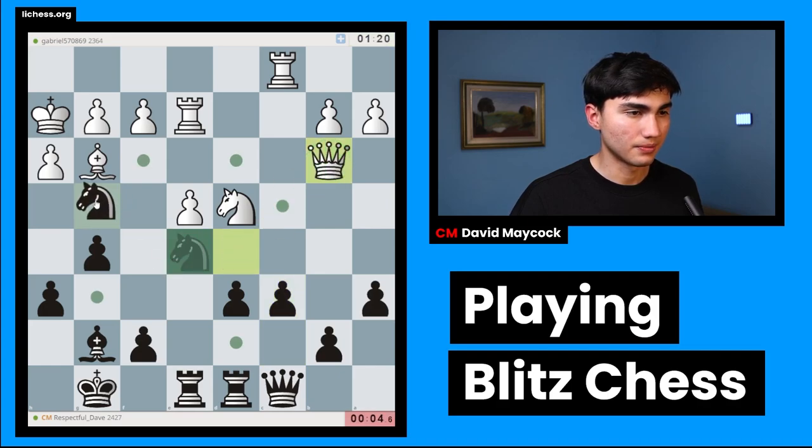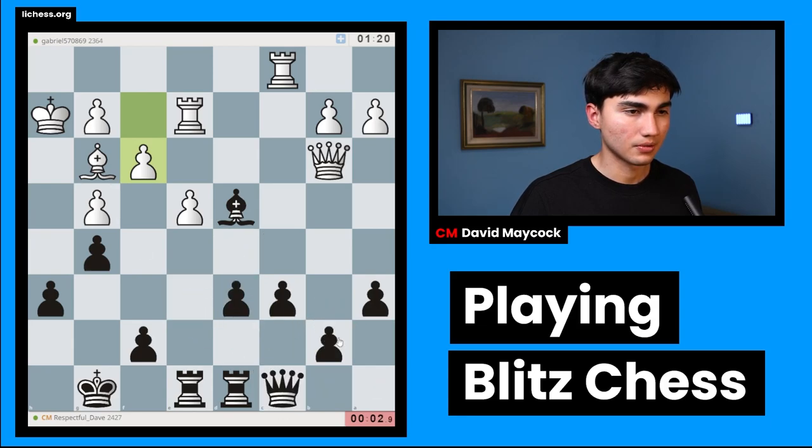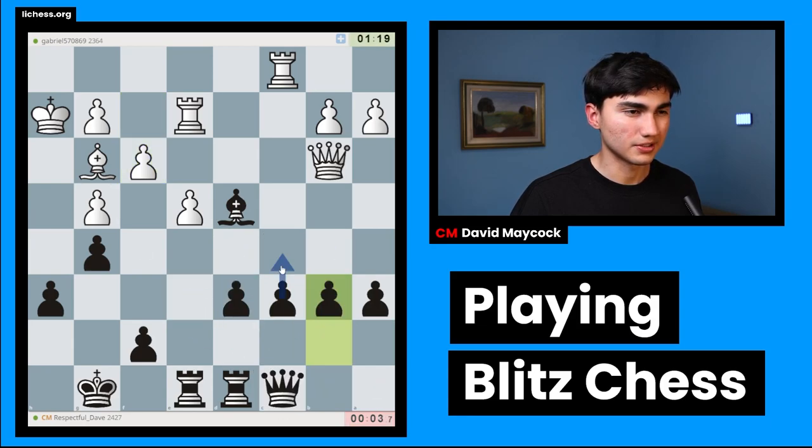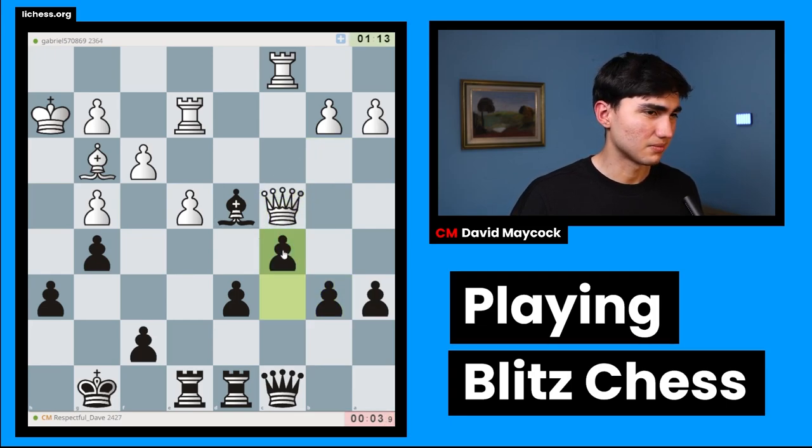Queen b3 — I think I have knight g4. I like this transformation: one, I get rid of a knight that was coming to f5, and two, queen takes g4 is a short-term threat. I'm going to play b6 and c5... oh, that's ugly. I shouldn't have done that. I'm going to play c5 regardless.